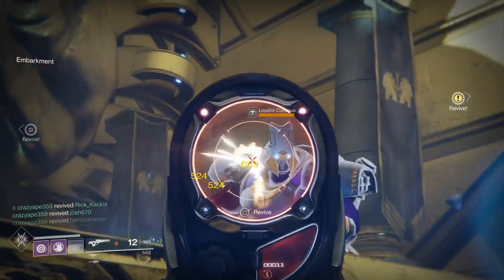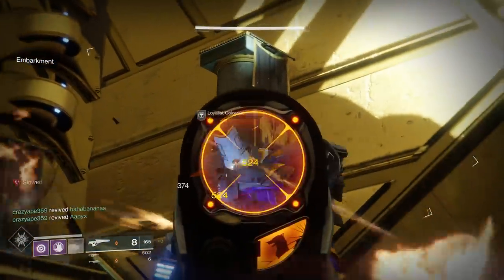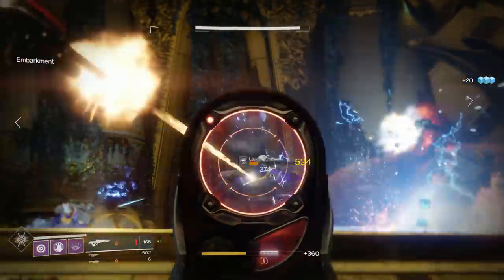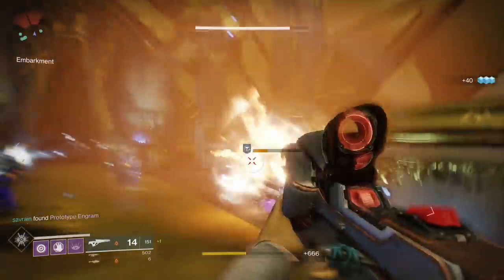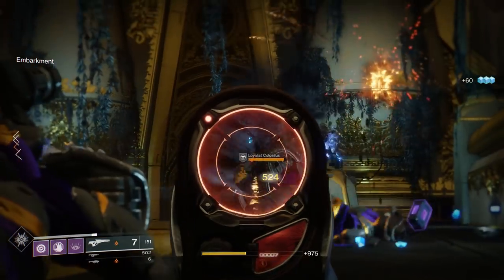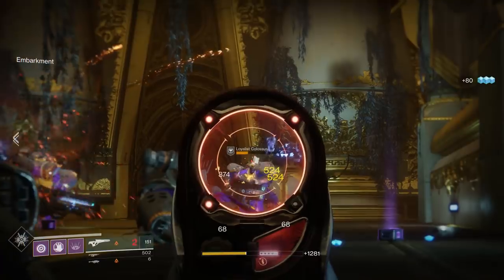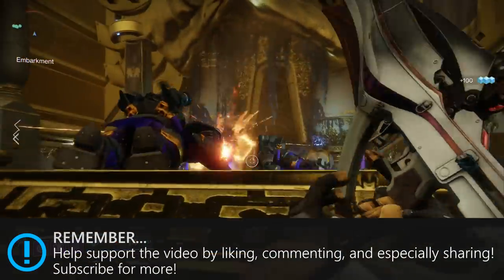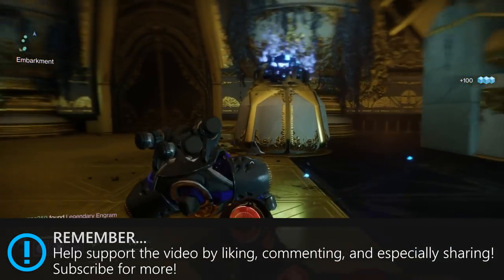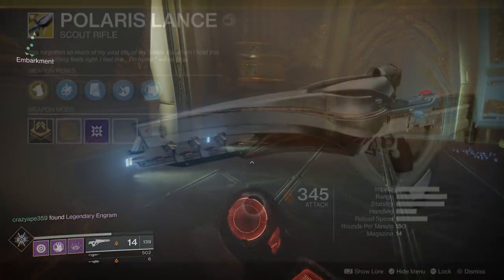What is up guys, Rekkakus here. Today, instead of sitting around clickbaiting the Black Spindle, we are going to be testing out the Polaris Lance in the Leviathan raid. This weapon has just been made available this week with the Nascent Dawn 4 out of 5 quest step. If you want to get one of your own, check out the video linked above. The Polaris Lance is a really interesting weapon with perks that seem to indicate PVE usage and viability. This is the real test of that, so let's take a minute to look at its stats and perks.